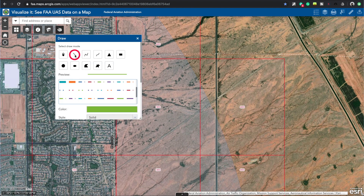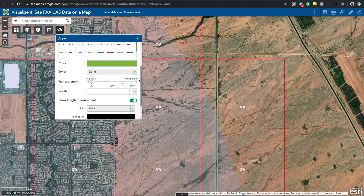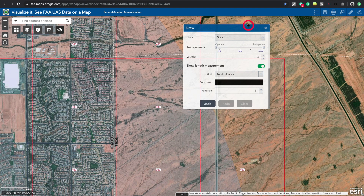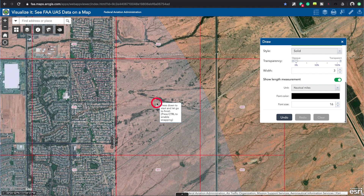I'm going to draw a line to measure the radius of my circle. In the settings, I'll show length measurement in nautical miles. Drawing a line from the center outward, I get 0.4 nautical miles. Let me adjust to get half a nautical mile - I'll show you why half a nautical mile in a moment.